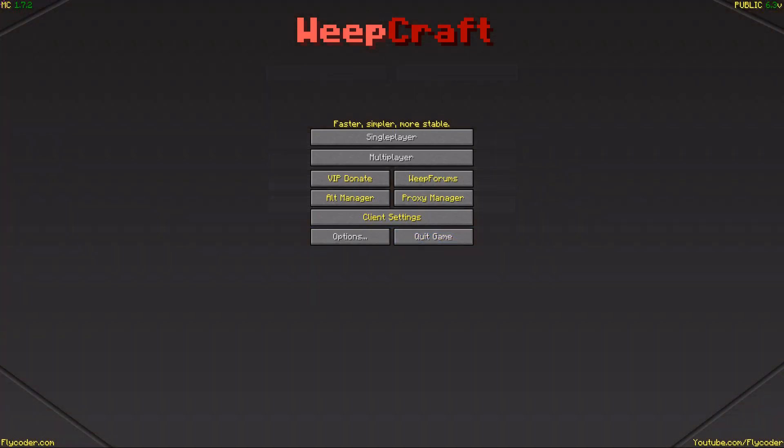Back at the main menu, here are some features. First we have VIP donate — if you want to get VIP you have to donate, and clicking it redirects you to the donation site. There's also a hotkey to WeepForums — if you have a question about the hack client, go to weepforums.com and ask other people, or get the latest version from weepforums.com or flycoder.com.